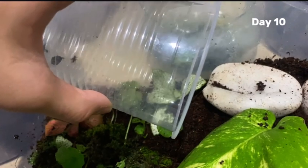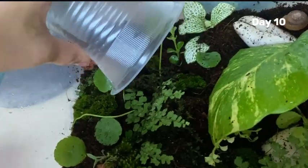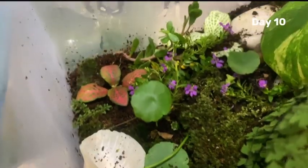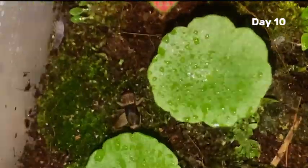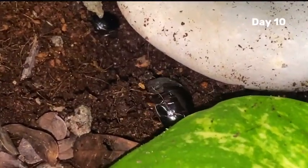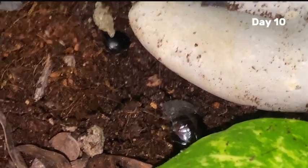On day 10, I added more diversity to this world: crickets and roaches. These insects will also break down organic materials and serve as food for our future predators. As a bonus, I added a grasshopper and a few ladybeetles. As night falls, the forest floor comes alive with nocturnal insects. After flipping a white rock, I found Suriname cockroaches burrowing beneath it. These roaches are unique because they reproduce without mating and thrive in moist environments, helping to break down decaying plant matter.